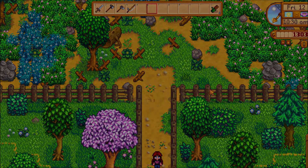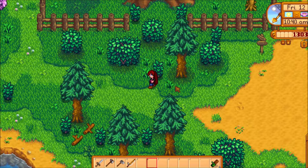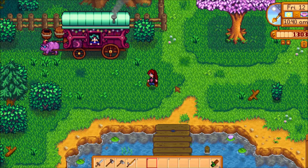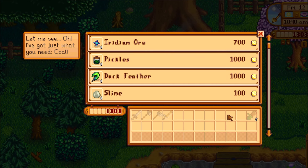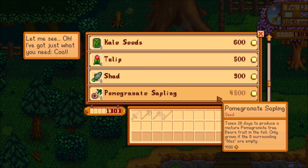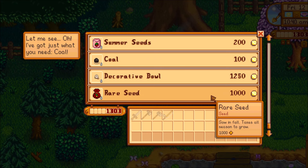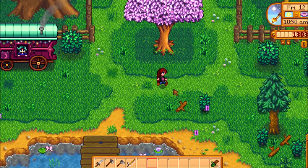Probably not going to be able to afford anything he's selling right now. I think his wares are way outside of our price range, but we can find them in other ways — I think Marnie sells one of them. There's already a morel. I do not want to spend 700 for it though — that really sucks. The shad — I can get a shad. That's more than Pierre sells them for. You are trying to rip me off. Your prices are like highway robbery.